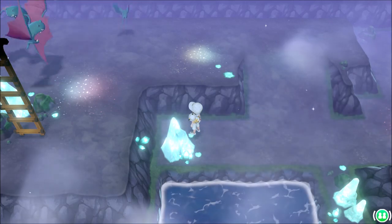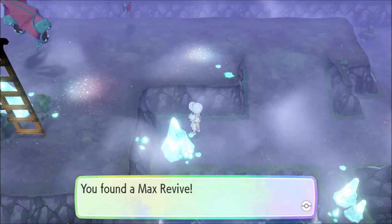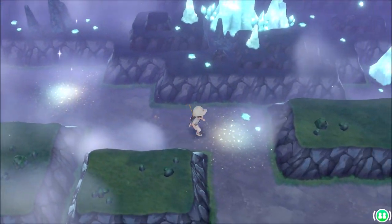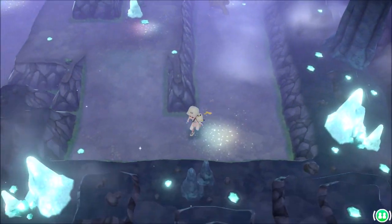Sometimes there's an item over here by this first crystal — Max Revive or fossils. That's what spawns here; it's random. I don't know what decides what pops up right there, but it's always a fossil or the Max Revive. Then you're going to continue around, keeping and dodging all the Pokémon that you can.